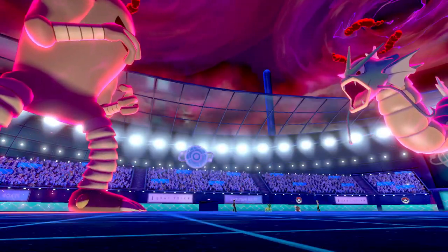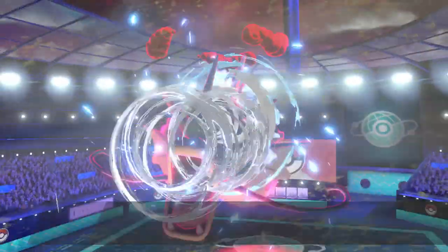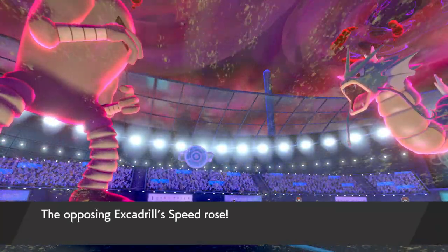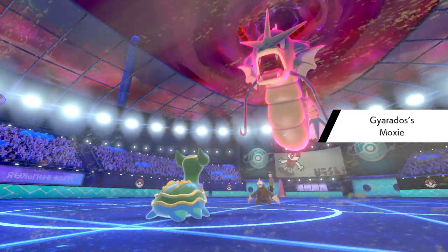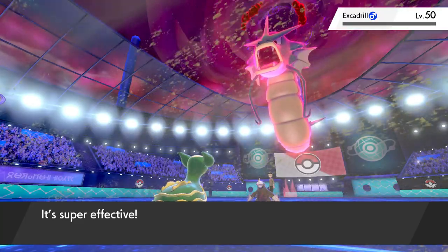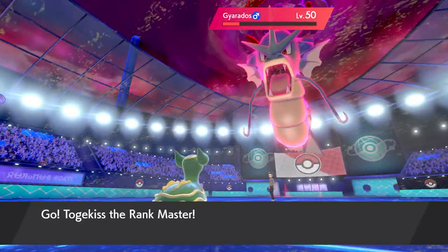He Dynamaxes his Gyarados. With Reflect up, I'm almost positive one Max Knuckle-boosted Rockfall won't take out Gastrodon. I don't care if Excadrill outspeeds me because Gastrodon will take it out if he lives his turn. I go for Max Rockfall — does about 80 to 85 percent. He had Reflect up. Sandstorm activates, Excadrill uses Earthquake — good, it hits his own Gyarados too. Does about half to Hitmonlee. The Airstream takes out Hitmonlee, giving a speed boost, but Earth Power from Gastrodon takes out Excadrill cleanly.